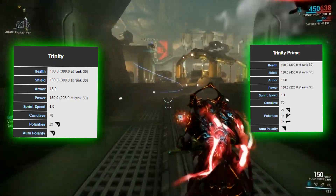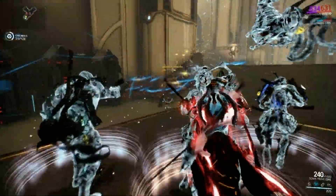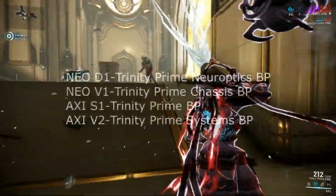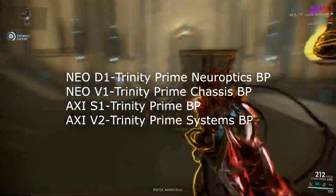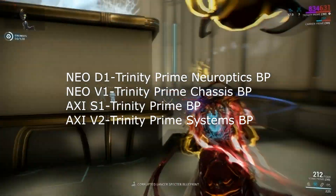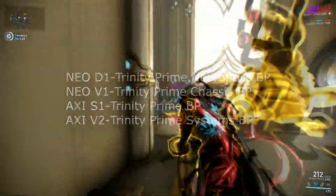All other stats are basically the same. There are two ways to get Trinity Prime. The first way is to farm parts, and for that you need different relics. In Neo D1 you can find the Trinity Prime Neuroptics blueprint, Neo V1 has the Trinity Prime Chassis blueprint, AXI S1 has the Trinity Prime blueprint, and AXI V2 contains the last part, Trinity Prime Systems.